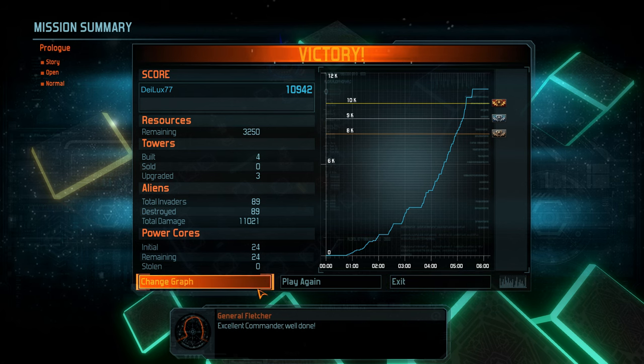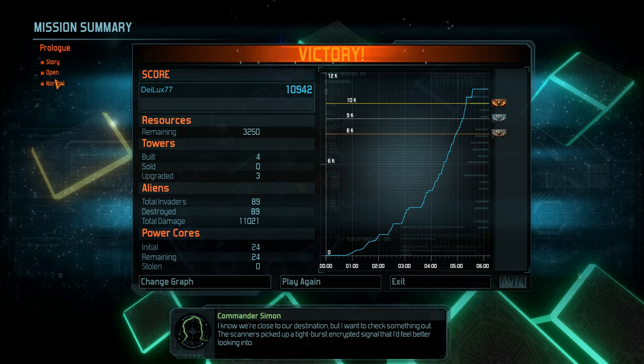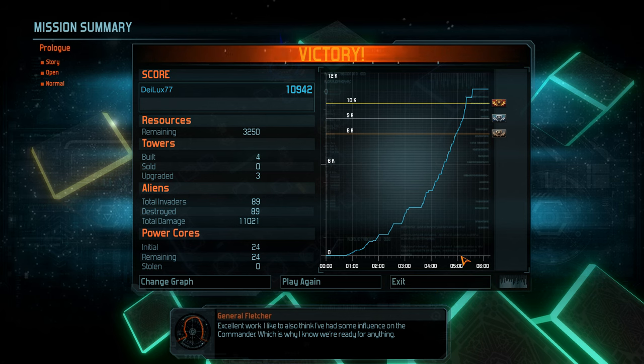Excellent, Commander. Well done. Commander, Simon reporting. We're coming to an asteroid belt just outside the colonies. I know we're close to our destination, but I want to check something out — the scanner's picked up a tight-burst encrypted signal that I'd feel better looking into. He's a diligent lad, isn't he? I've trained him since he was a private. Excellent work. I like to also think I've had some influence on the commander, which is why I know we're ready for anything.